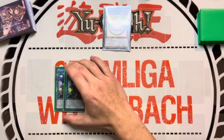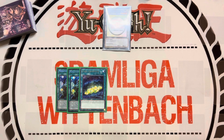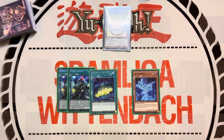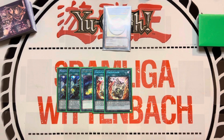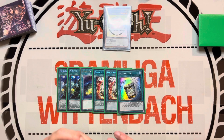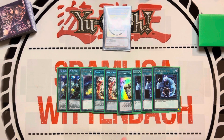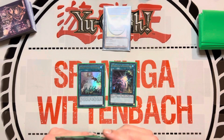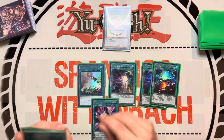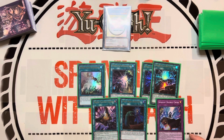We play two Small World and one Cyanide Mining to search Draconet, or with Small World something different — maybe a hand trap, Drone, Dog, or Bird. Then some extenders: two Ready Fusion and one Instant Fusion. Other extenders and starters include Unexpected Dai. We also play some searchable World Chalice cards, then two more starters: one Talents, one Called by the Grave, and the last card is Sprite Double Cross. That would be the main deck.